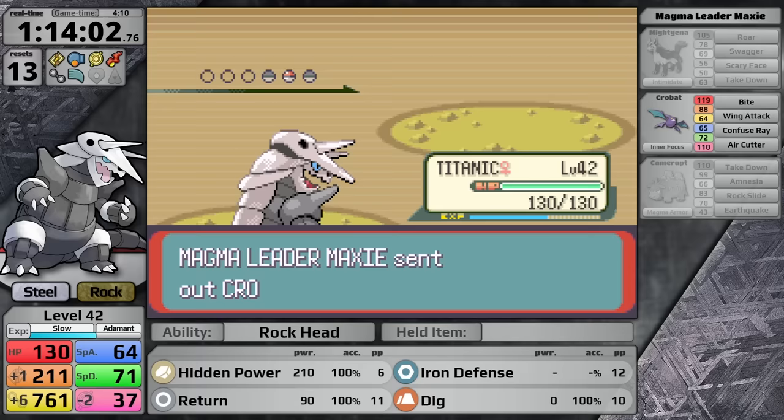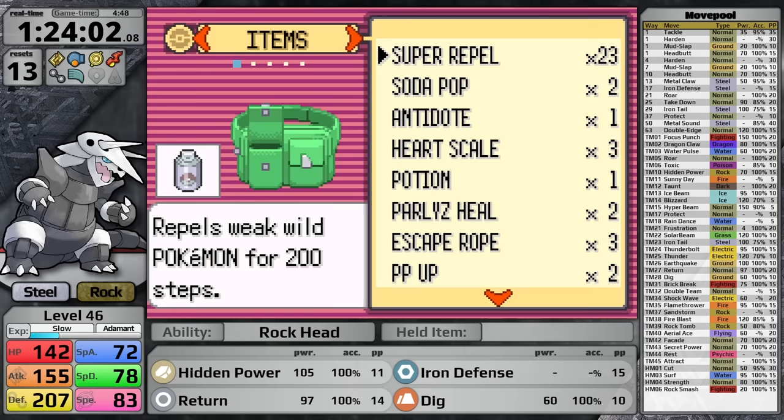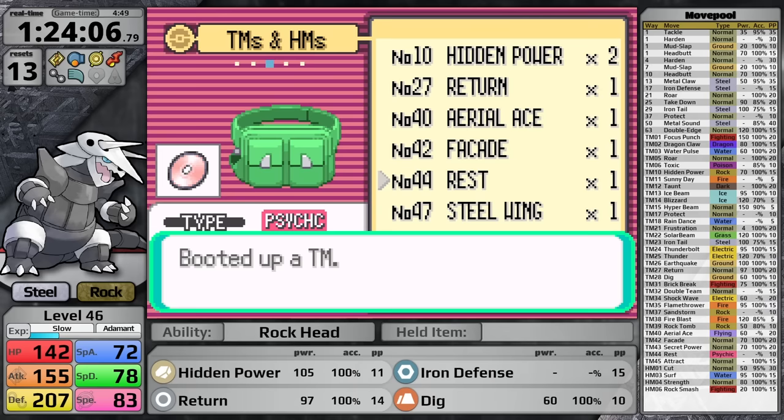In the Team Aqua Hideout I fight Matt — he isn't a problem — then I explore Shoal Cave to pick up the Shell Bell. I head into the Mossdeep City Gym and make one update to Aggron's moveset before facing Tate and Liza: I teach Aggron Rest in place of Dig. This double battle can sometimes take quite a while to get through, and with two Pokemon attacking each turn, recovery is of course very strong.